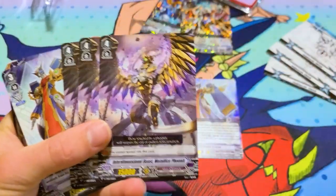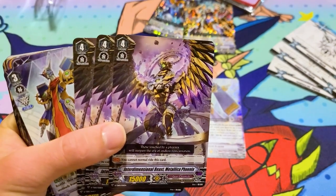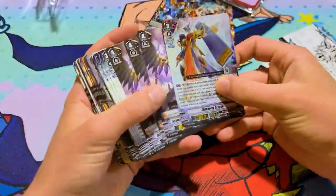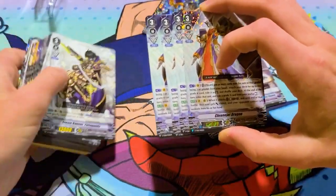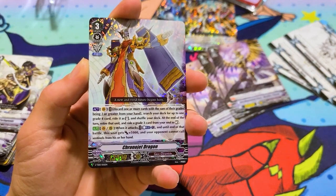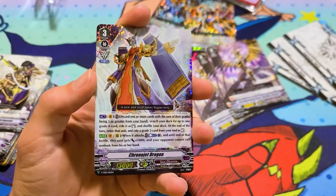The grade four for this is Metallica Phoenix — that one's back. It's just a 15k vanilla. Pretty sure all the grade fours have an ability that you cannot normal ride them. They have triple drive — the G units do. So that comes with three Metallica Phoenix, and then we got four Kronijet Dragon. It's discard one or more cards — basically it's stride. You discard cards whose grade total equals three or more, then search your deck for up to one grade four and ride it. At the end of the turn, you retire that unit and then ride a grade three from the soul.